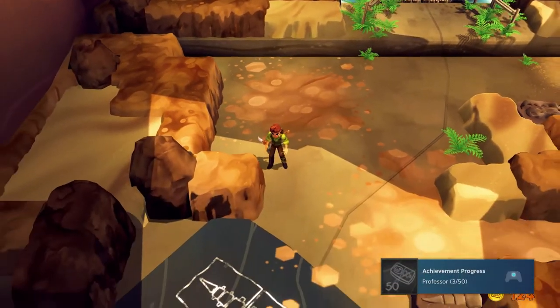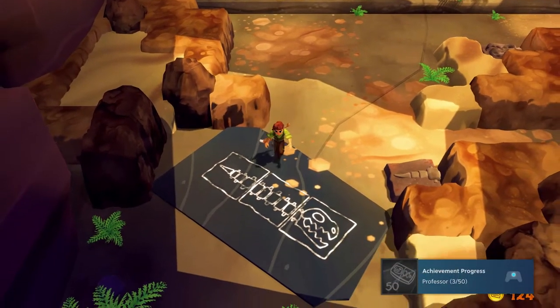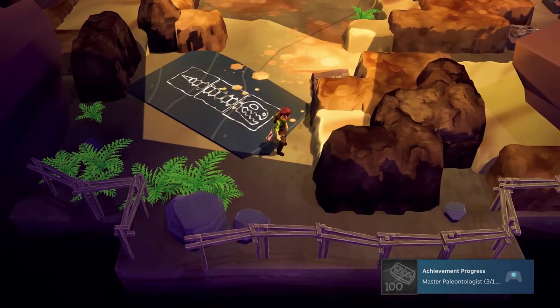For each complete skeleton you get some money which you can spend on stuff like lamps to light areas up and scare away beasties, which we shall look at a little bit later on.